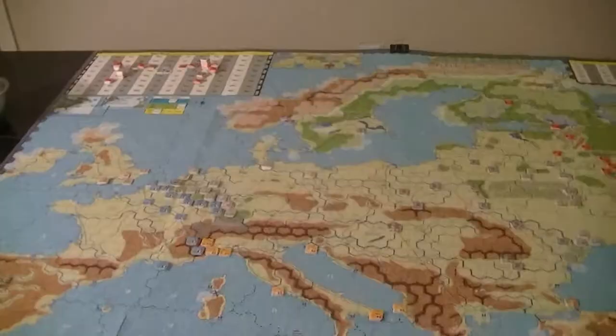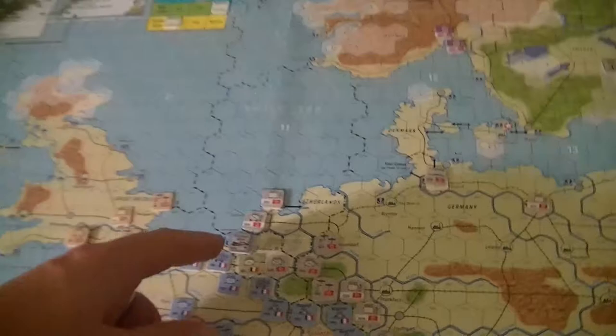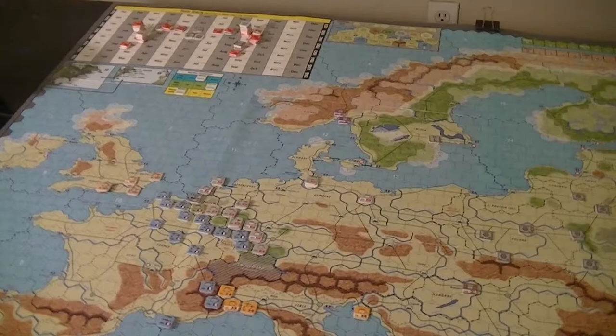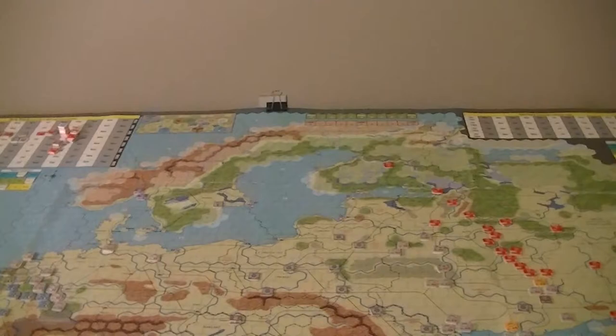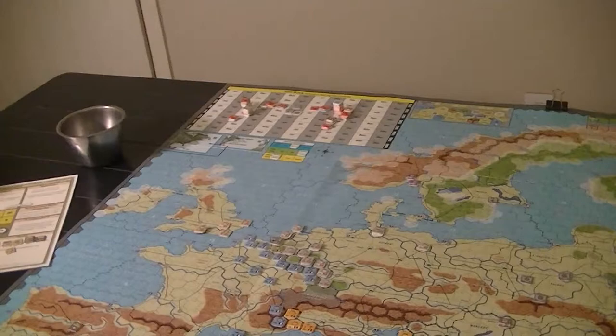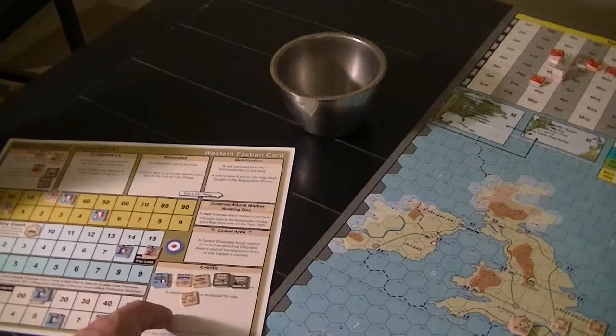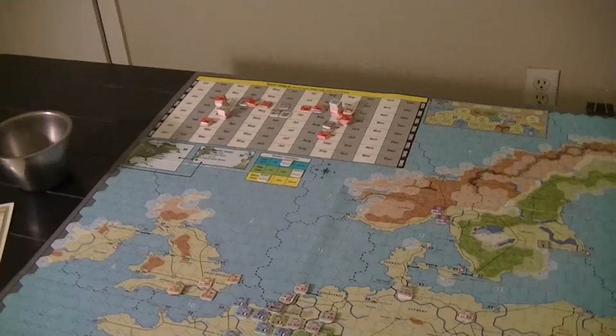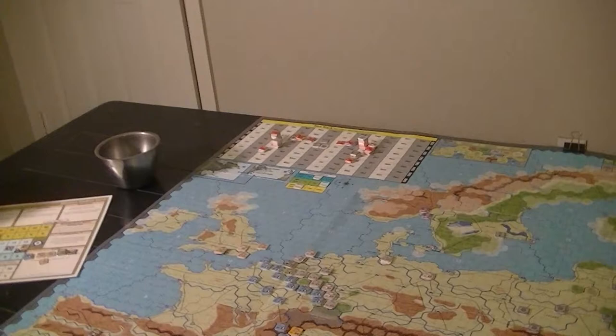Now I can turn my attention towards spending some points to set up for the potential attack on the Western Allies. I moved some of my Axis forces — all German except for the Belgian — up to the front to launch the initial attack. I'm not thrilled with that Belgian unit at the front, but I don't want to pay to move things. I've got a decent amount of money left but still have a lot of repairs — air unit repairs and units to build. The Italians also moved up to the front.